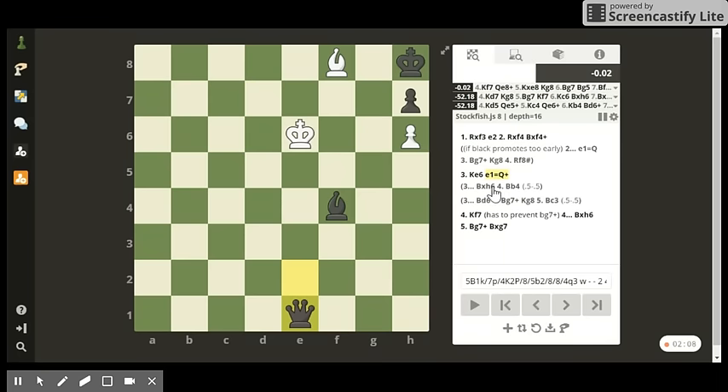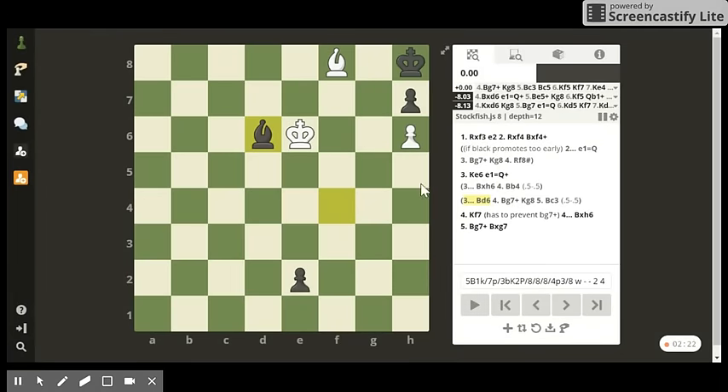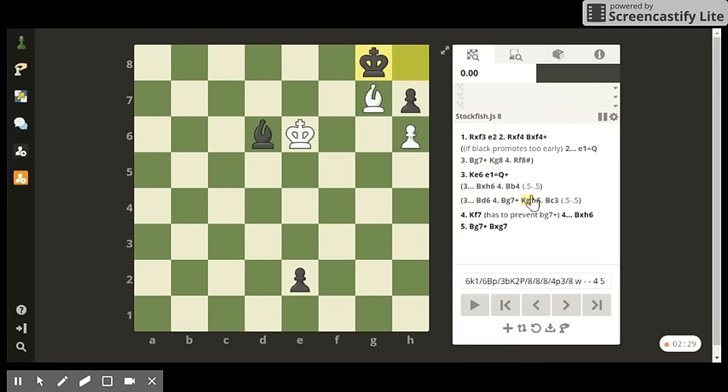Now instead of promoting to a queen, if the bishop takes on h6, then bishop to b4 can secure a draw. In addition, if black plays bishop f4 to bishop to d6, bishop to g7 check, king to g8, and bishop to c3 draws the game.